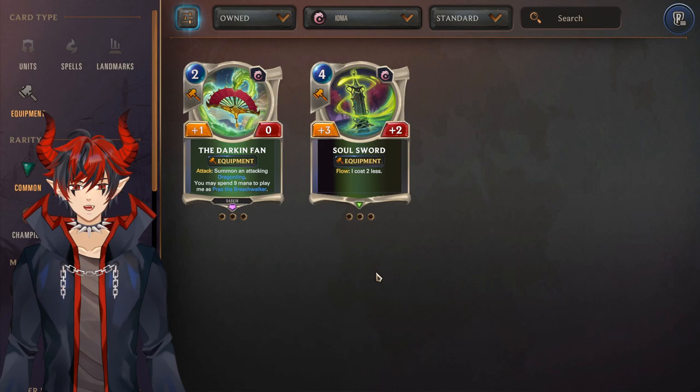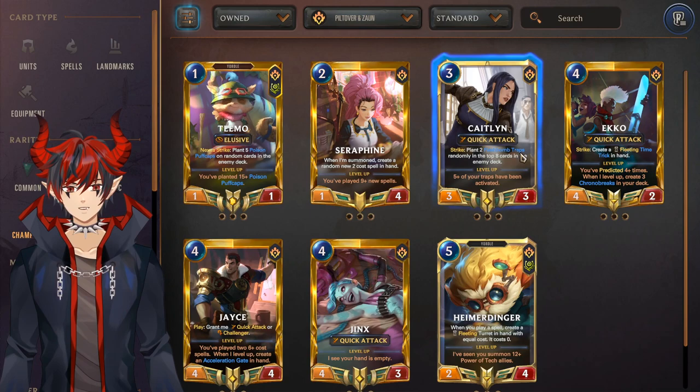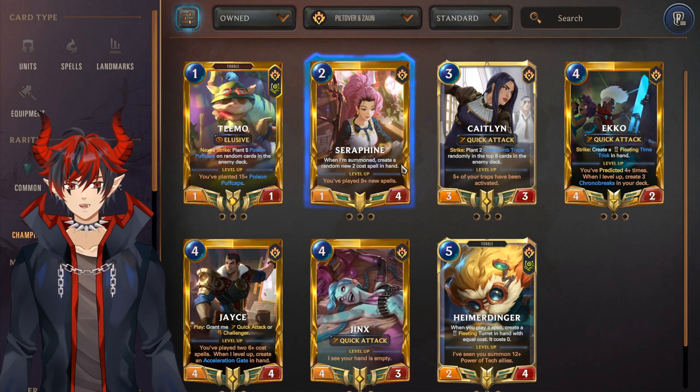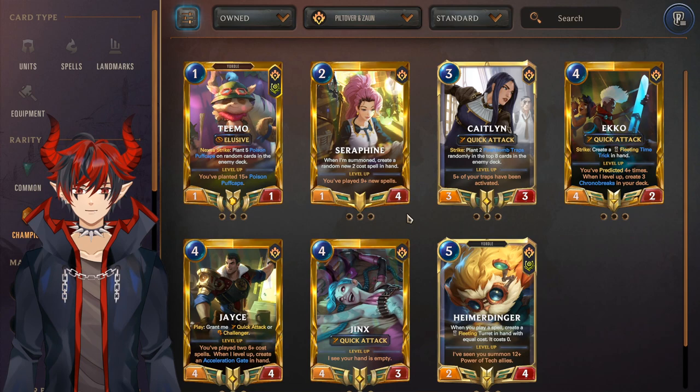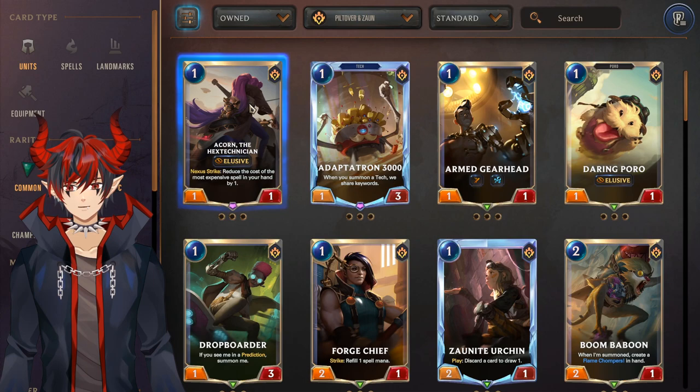Completely opposite from Ionia, Piltover & Zaun has the best champions overall so far. Teemo and Caitlyn can be played together in a trap-based deck, Ezreal and Jinx can be played together with predict aggro, Heimerdinger and Jace can be played together with a removal control strategy, and Seraphine is still in a fine spot even after rotation with a lot of potential to become better as more cards are added. So honestly PnZ is kind of stacked — Teemo/Cait are played together, Ez/Jinx are played together, and Heimer/Jace are also played together.